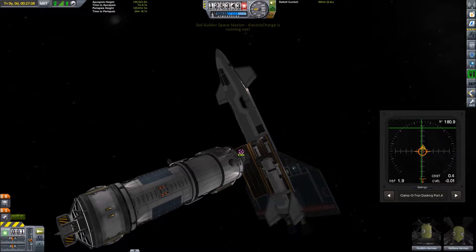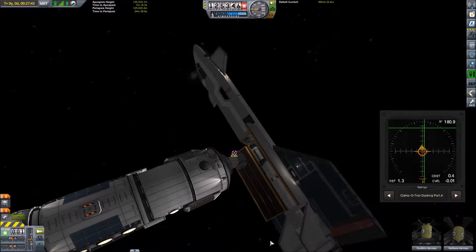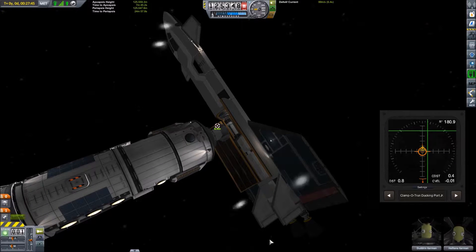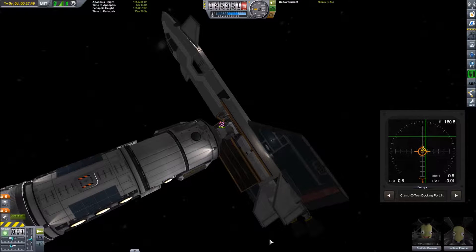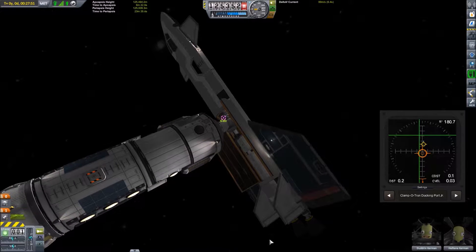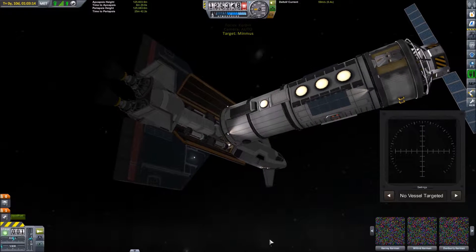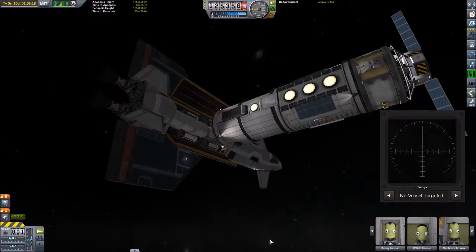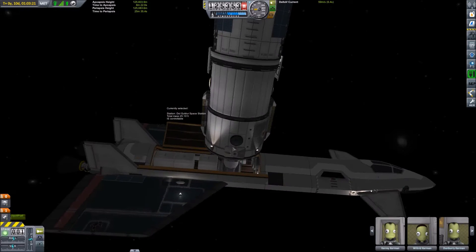The second docking port was originally at the back of the cargo bay, but at the last minute it got moved — just thrown onto one of those containers, mostly because it was in the way of that third container. I also added more life support supplies to this space plane so that we could resupply the space station, not that we're in need of life support at the moment. We're expecting to replace the crew before we need to replace the life support. Back down to real time, because the docking sound sounds like a machine gun if I speed it up.